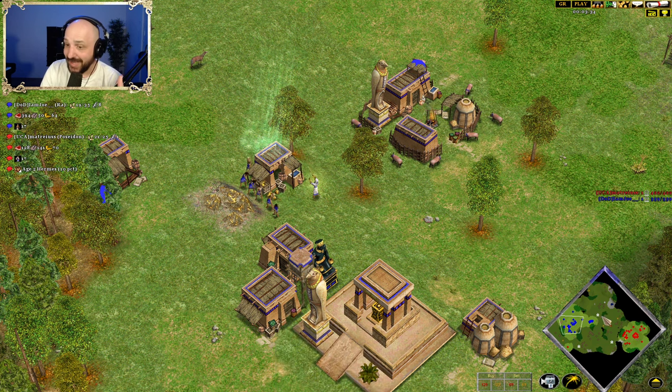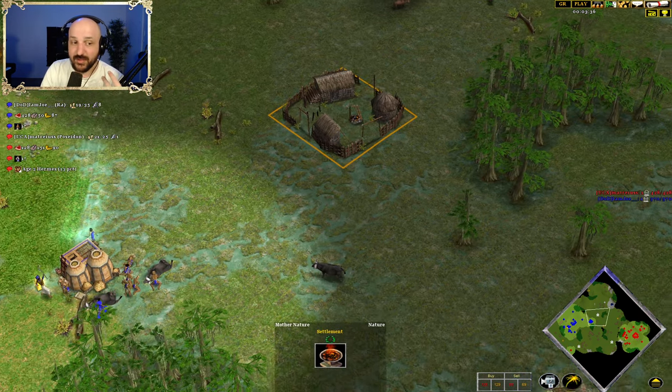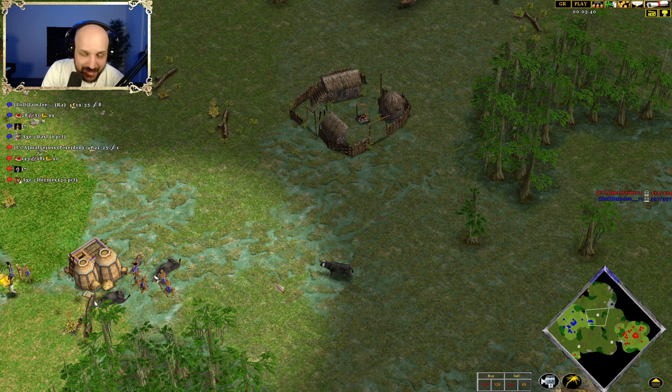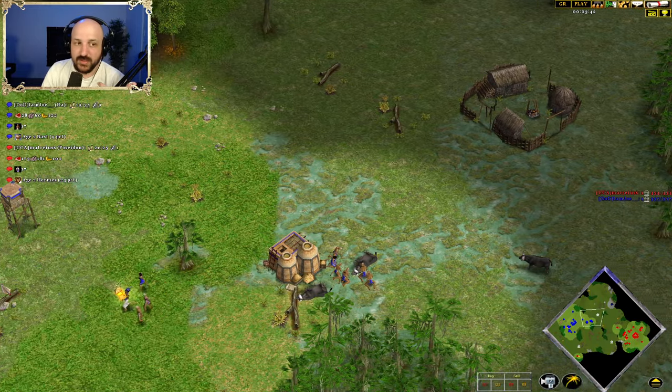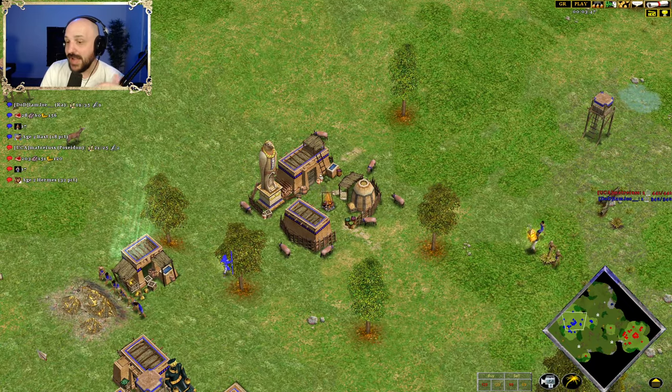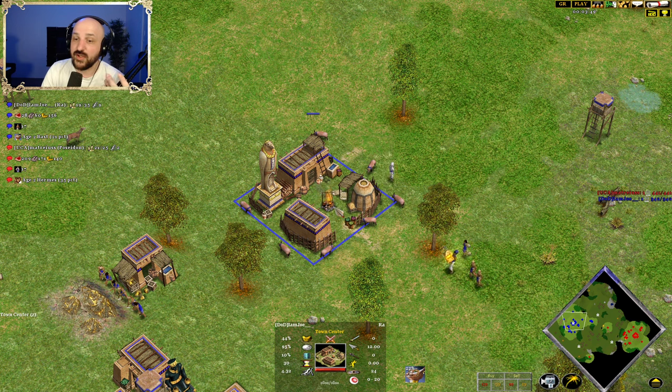But the point is, if you can hunt on the Town Center, it means you can get a really, really quick no-farm fast heroic, which means that your heroic age is not only quicker but also you've got more resources to play with. You're going to be able to put pressure onto your opponent faster, get those raids going and be in a better position.